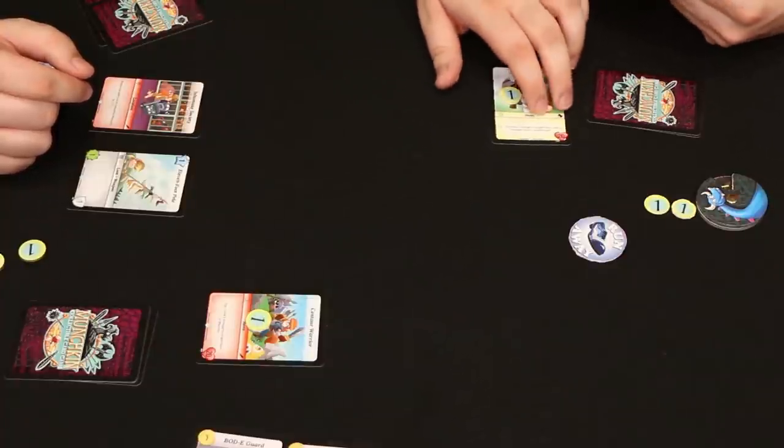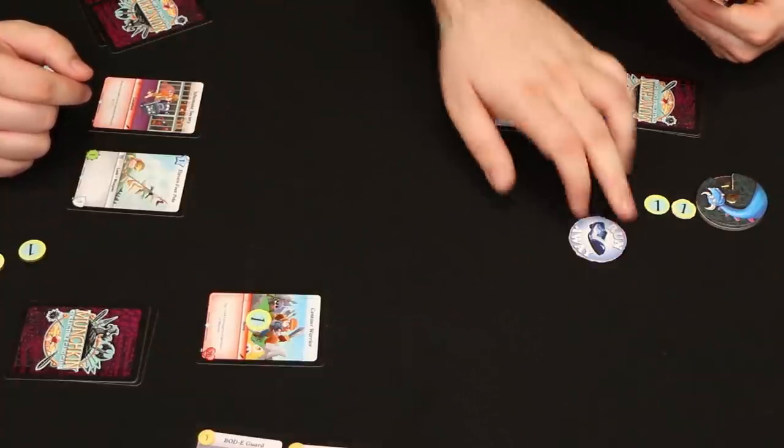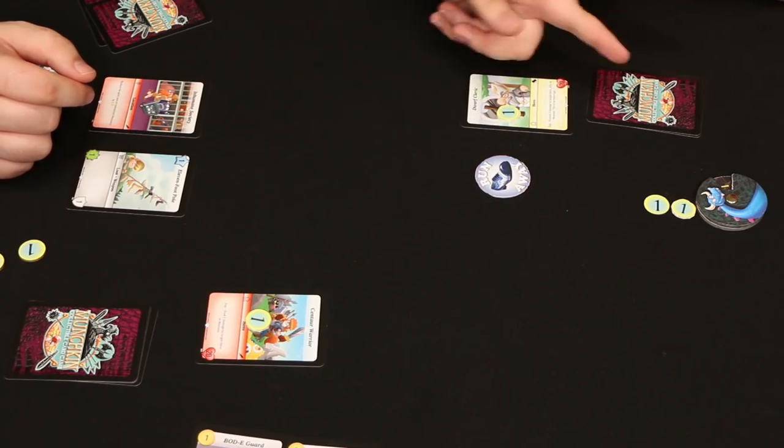At the end of my turn I'll level up. You get gold up to your level — I have zero so I go up to two. Then it's your turn. At the beginning of your turn you'll have the reckoning steps: you unzap your hero, and if you'd used your run away you flip it back, then draw a card.